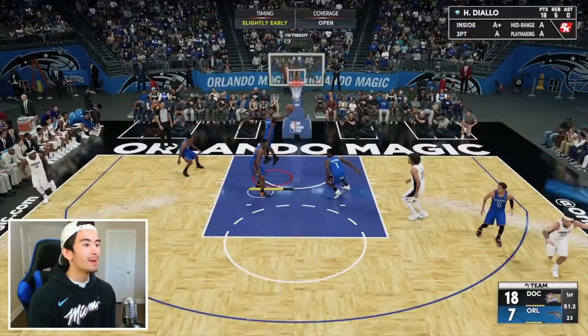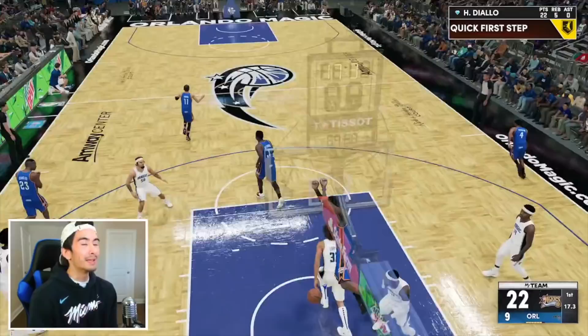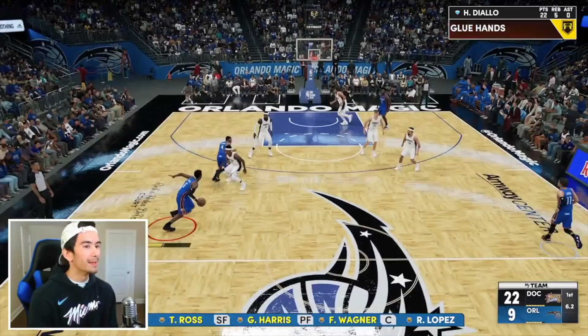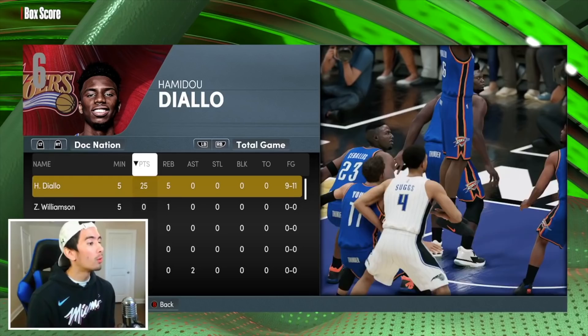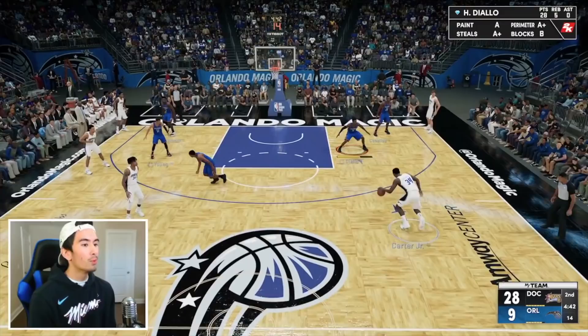Let's drive to the rim and dunk — let's show off the athleticism. Hamadou Diallo's actually a very good player. He can drive in, he can dunk, he can make threes, even though his jump shot isn't very fast, it's still pretty easy to time. You guys should have no problem scoring with Diallo. It's the first quarter and we have 22 points. I'm gonna shoot this three and knock it down again — 25-point quarter. It's only been five minutes and we already have five rebounds, so we only need nine more rebounds in the next 15 minutes. We're on a pretty good pace. We only need six more points and nine more rebounds.